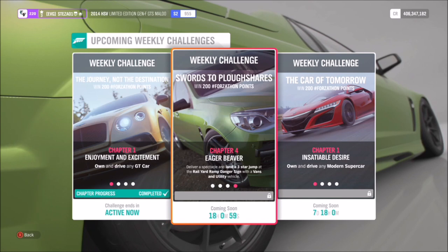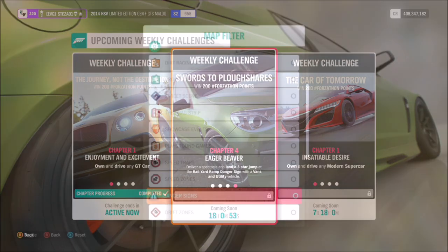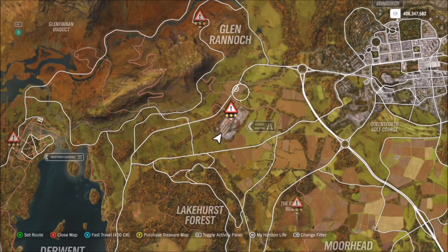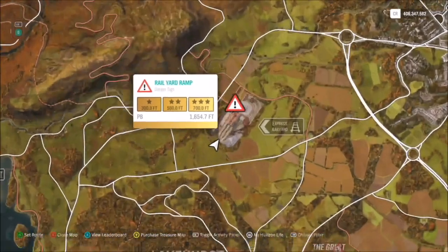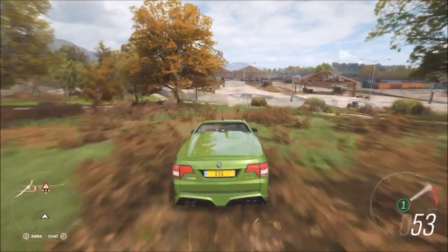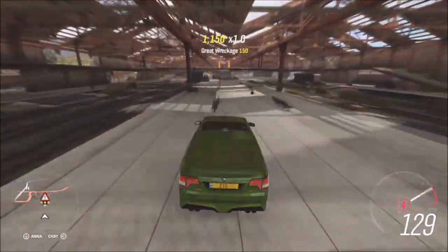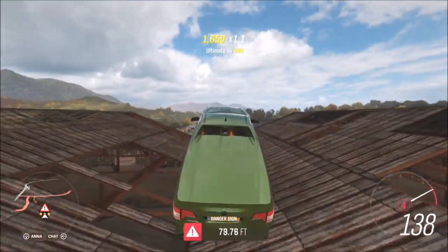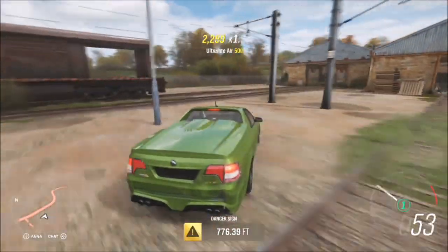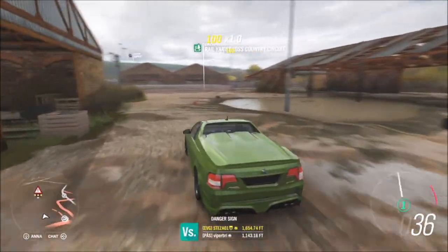The final challenge wants you to land a three-star jump at the Rail Yard ramp danger sign — this is why you need something particularly powerful and quick. The danger sign is located at the Rail Yard at the top of the map, and to get three stars you need to hit a total of 700 feet. I'd recommend getting a decent run-up from the very back, approaching almost head-on to the jump, avoiding the lamp posts, and when you take the mini jump before the danger sign, avoid hitting the benches as they will knock your speed down. You want to hit the jump at around 140 mph, with a minimum of 135 mph, to get a decent distance and clear the 700-foot minimum.